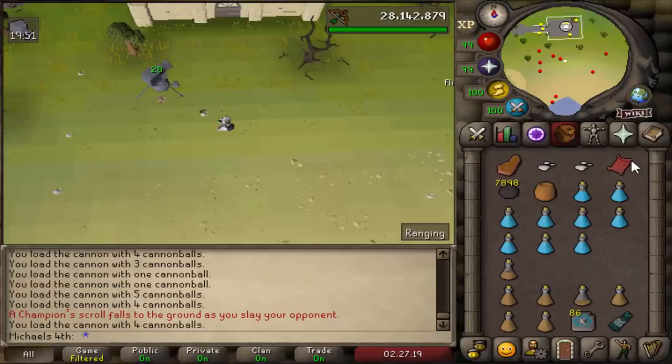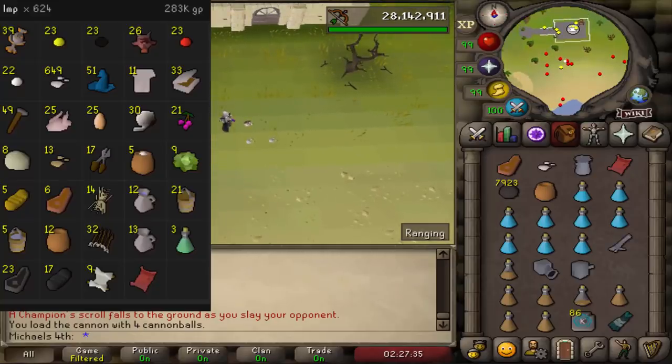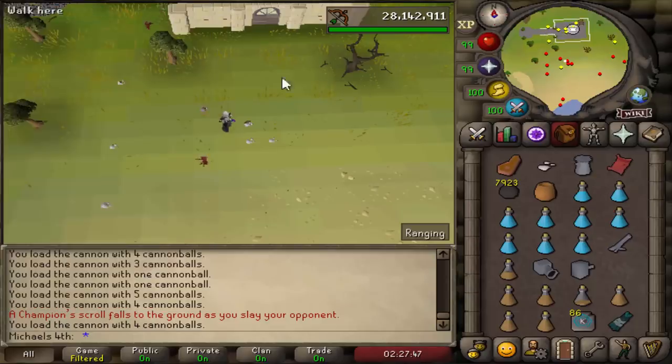I just got the imp champion scroll after only like 700 imps — that's the fourth champion scroll today! I'm so happy this one was fast. There's a method where you place the cannon and then go to the monastery to kill imps there, but that got too annoying so I just AFK'd right next to the cannon. It was basically only 300 kills an hour, but after like two hours I already got the scroll instead of the drop rate which would have been like 15 hours. Really nice.